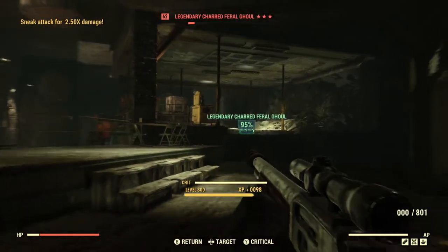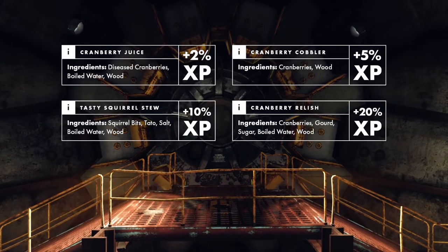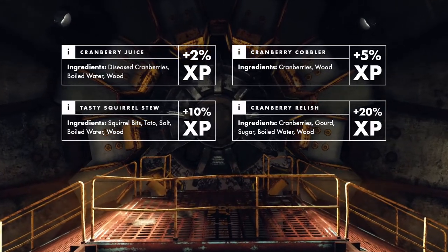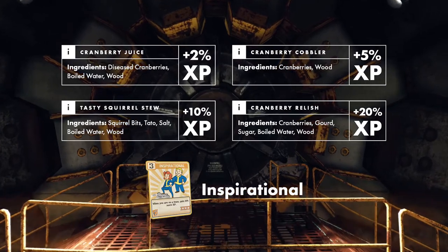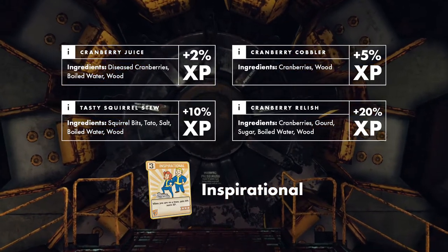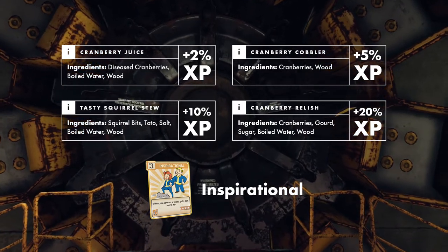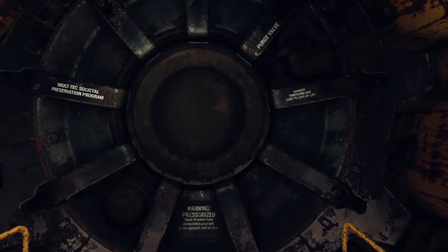Ahead of visiting these locations, remember to prep your character beforehand by consuming any of the food items listed above, and if you're on a team, make sure that the Inspirational perk is also equipped. Doing this will ensure that you aren't leaving any free XP on the table, and can make a big difference considering the number of enemies you'll be encountering. But without further delay, let's get into it.